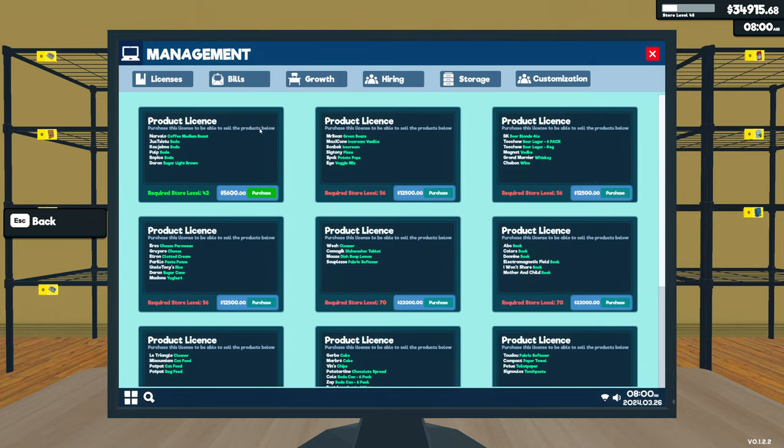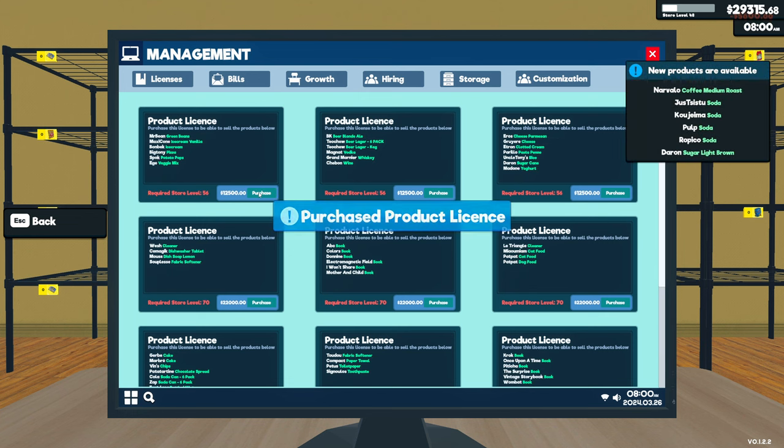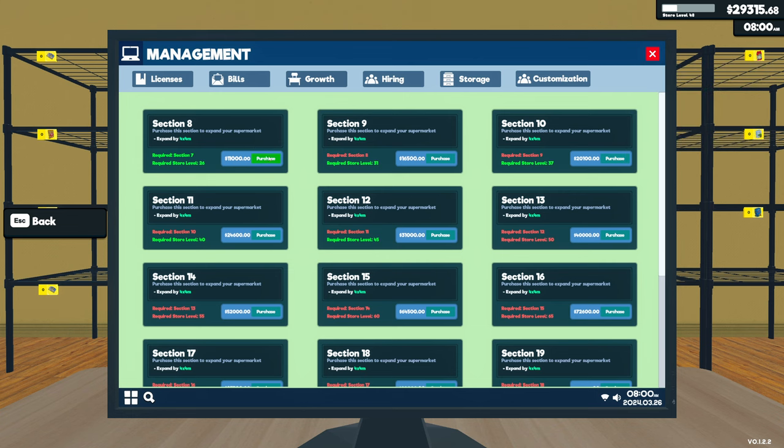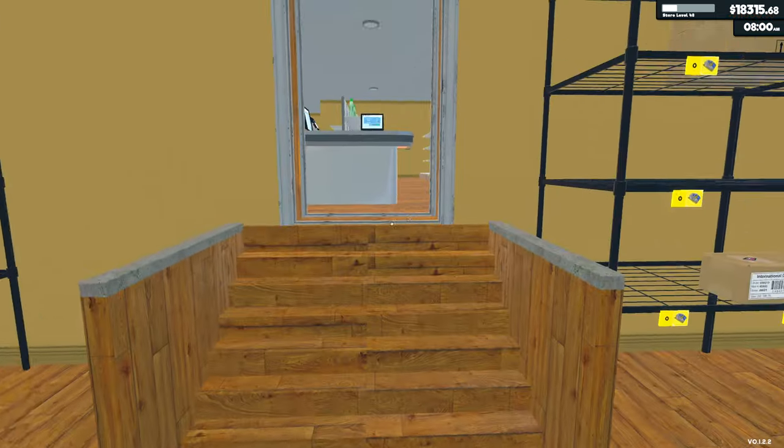So we'll pop into management. I'm not a high enough level for this — this is one thing I was not anticipating. I probably should have been paying more attention to the store level, but we're a ways away from there. I have been losing points because I've been out of stock of things. So this is going to be the only license that we're going to buy, and that should leave us with a fair amount of money — about $18,000 to actually go ahead and start buying all of our supplies. I'm probably going to need another fridge.